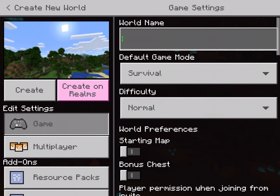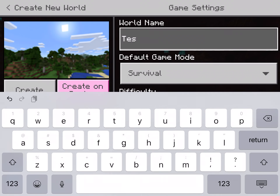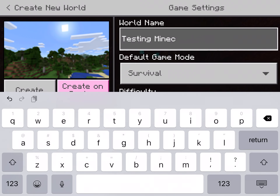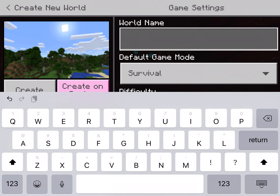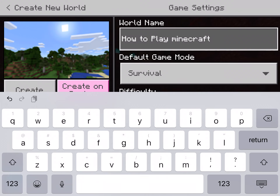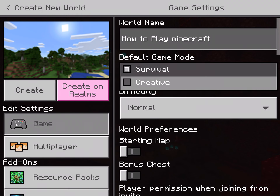You can name your world anything. You can set it to Survival or Creative — in this video I'm going to show you how to do Creative.